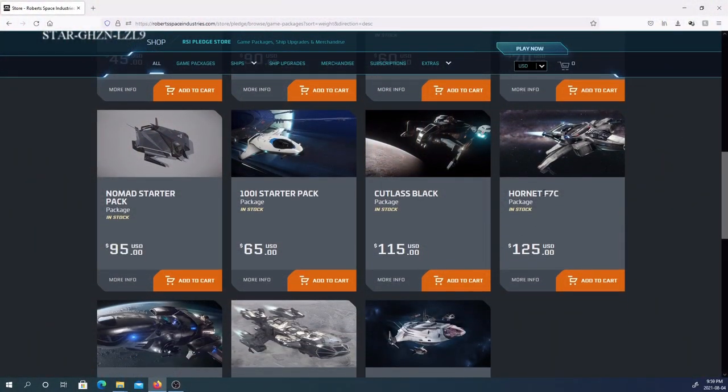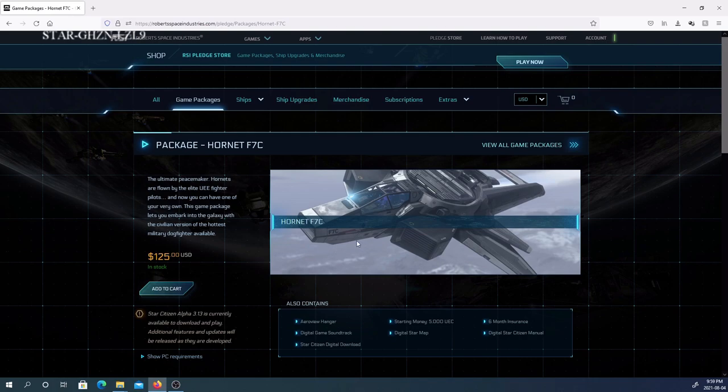The Hornet F7C is another specific fighting ship. This is one I have very little information about — I don't have much of an opinion on it since I've flown it very few times. It is a fighting-only ship, and it comes with the same items that you get with the Cutlass Black package, for $125 US.